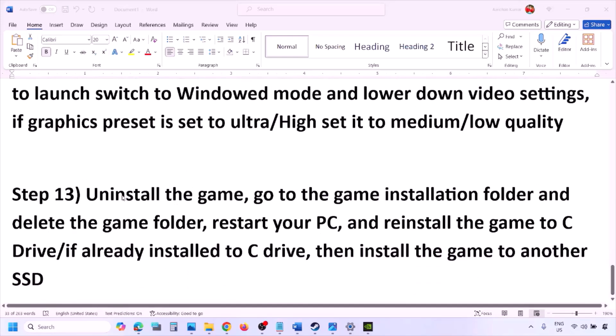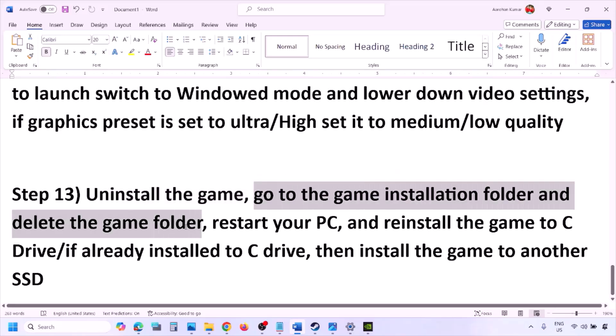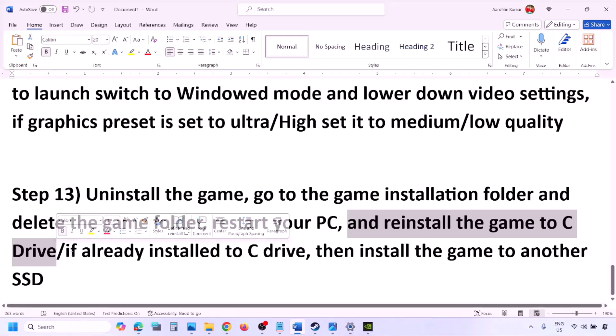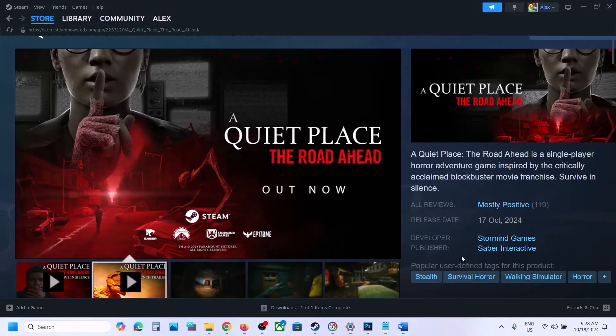The last step is to uninstall and reinstall the game. In Steam, right-click the game and click Uninstall. After uninstalling, go to the game installation folder and delete the game folder, then restart your computer. Reinstall the game to the C drive — if it was on another drive or external storage, try C drive. If it's already on C drive, try installing to another SSD. One of these steps should help you run the game successfully.